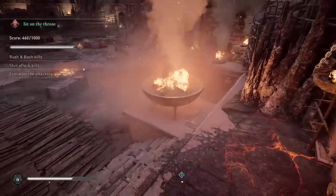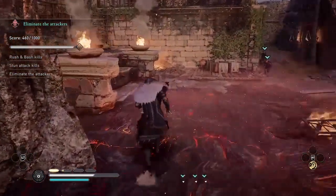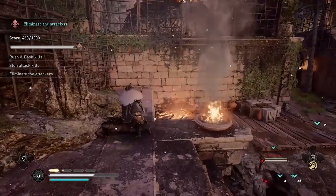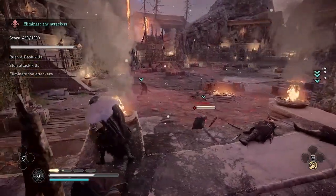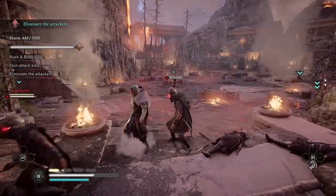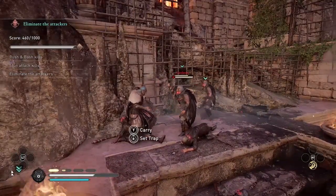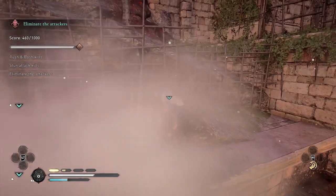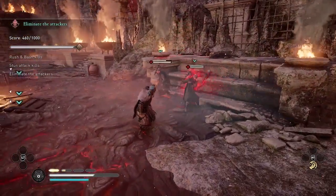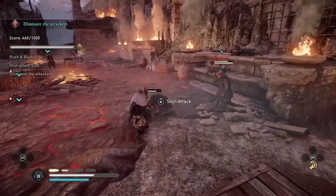So that means in the second wave I only need stun kills. There are five guards, two to the left and three to the right, and I need to kill them all with stun kills. The reason I do it this way is because I find these guards with a lot of health are easier to kill with stun kills. If you try to kill them with Russian Bash sometimes I'll hit them into the wall and they still won't die, whereas those guards in the first wave didn't have as much health and only needed to be hit once.